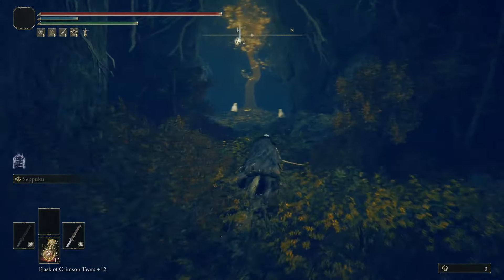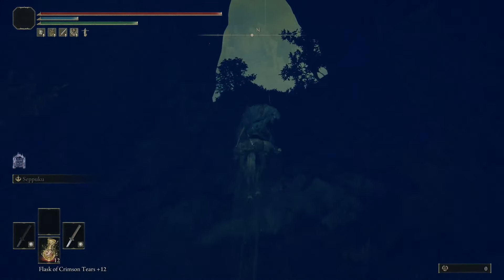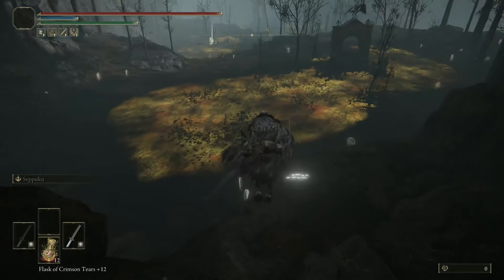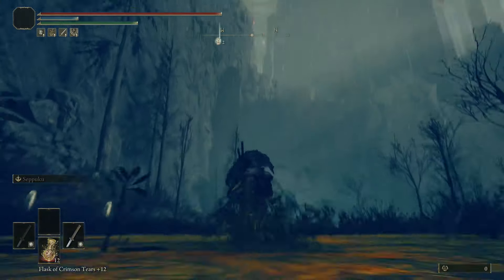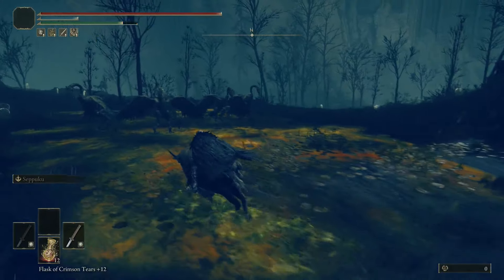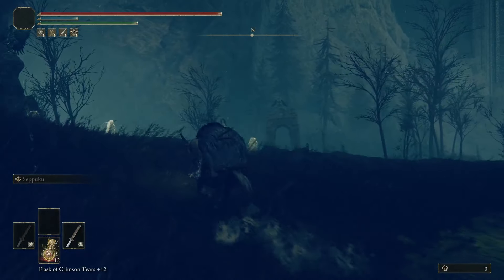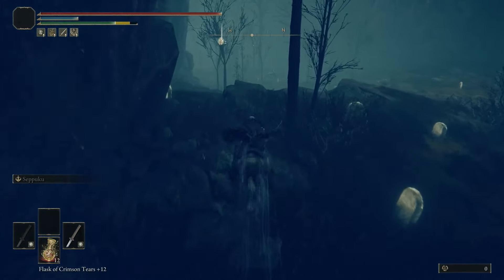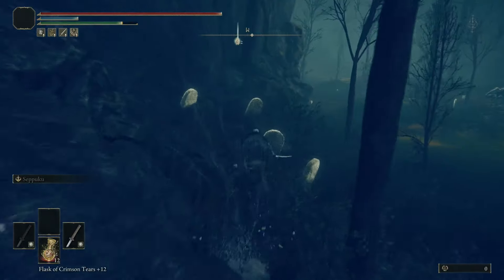Just run past all the enemies. Should be to the right. Come up here — and this is that top right lake, if you're also looking for that. All the castles and everything. And you're going to follow it to the left. As long as you keep hugging this wall to your left, you'll wrap all the way around.